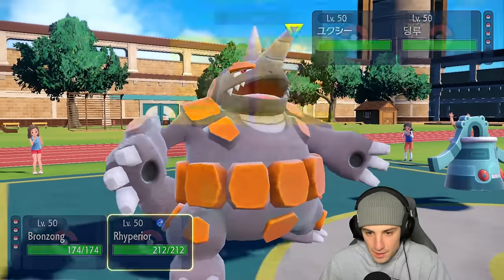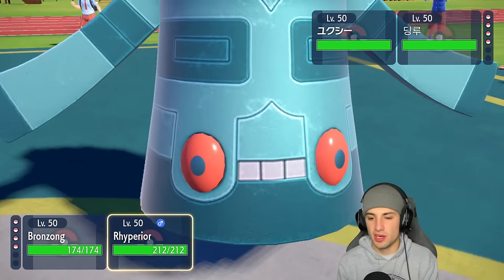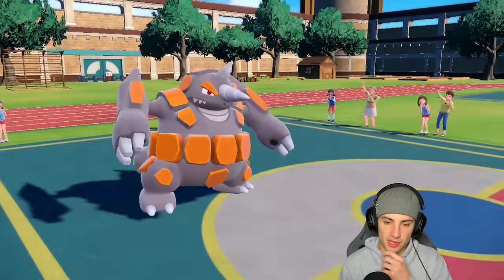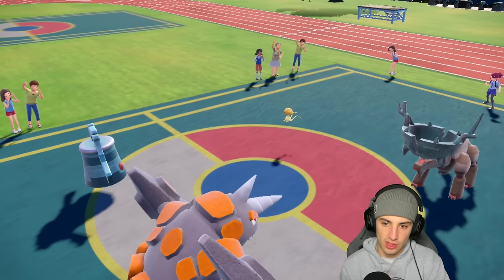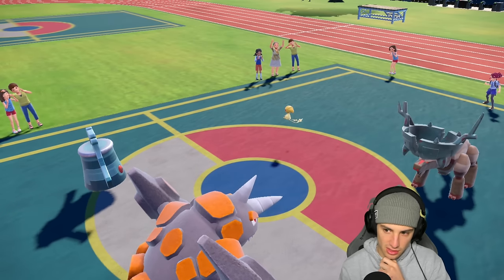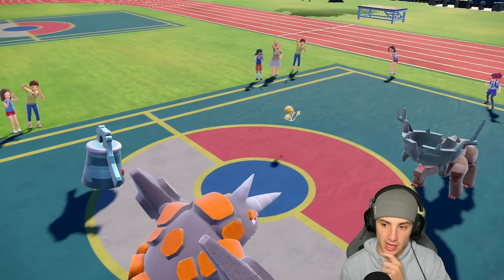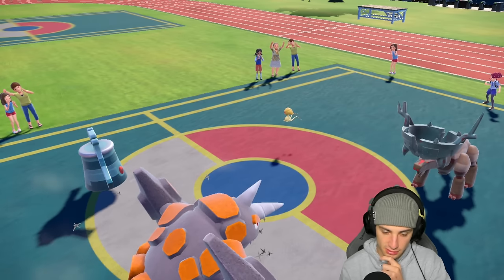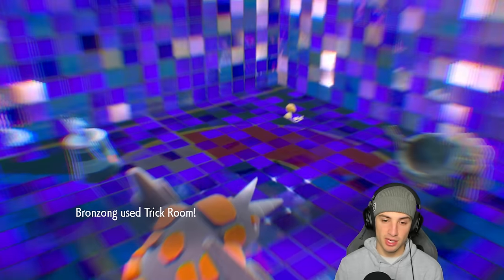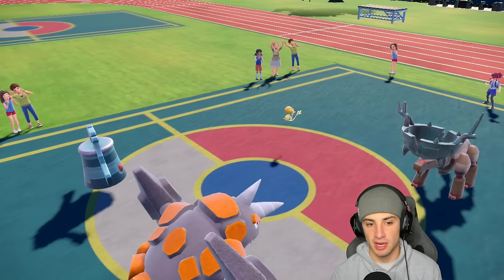I'm going to drop a Rock Slide — actually, I just want to protect and feel out what they're going to do. I'm pretty sure Uxie has Levitate so ground moves won't affect it. Uxie sets up Stealth Rock and Spikes come out — I mind the spikes a little bit. I should just set up an Iron Defense. We get a trick room out and about, Ryperior's ready to rock.